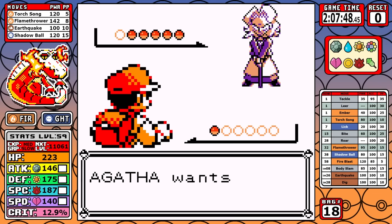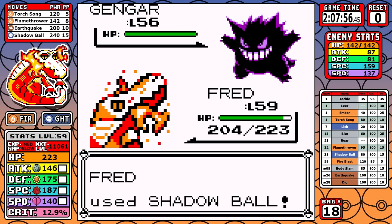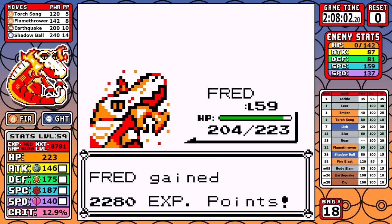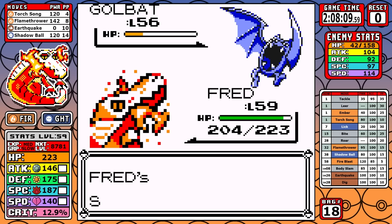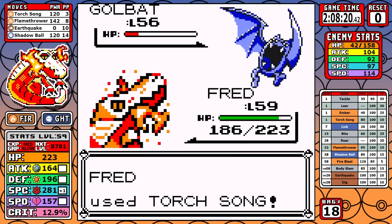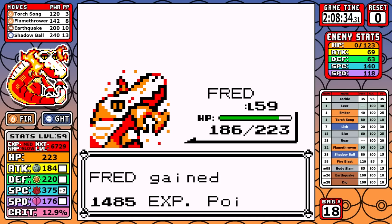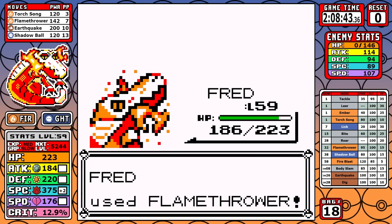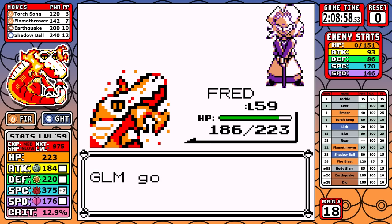Bruno is next — use this as a brief reprieve, ignore the screams of the Hitmonchans, Hitmontops, and Machamps. Before Agatha I use my last three Rare Candies: at level 59 with all those Carbos I hit 140 speed, which lets me outspeed the first Gengar. No sleep games, no chance — just Shadow Ball, knock it out, move on. I use Torch Song on the Golbat for the badge boost glitch on speed so I can outspeed the final Gengar. Two Torch Songs, keep the boost, sweep the rest with Shadow Ball and Flamethrower.